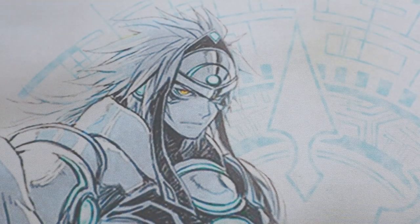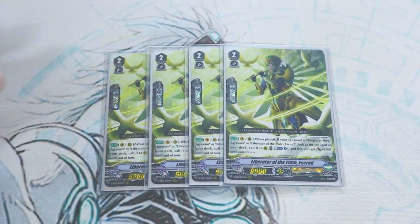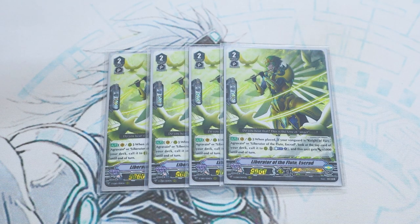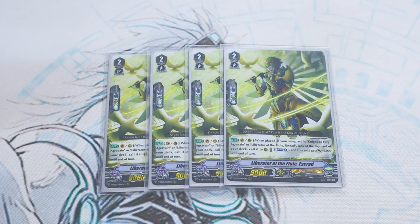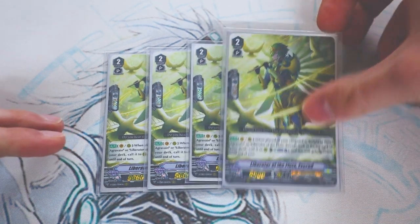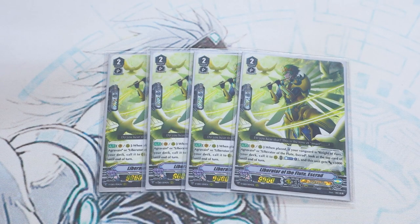We're now on to grade 2s — four copies of Liberator of the Flute, Ascrad. Ascrad's skill is if you have Agravain or Ascrad as your Vanguard and you place it, you look at the top card of your deck and you call it. You can also Last One to give Ascrad 5k if you want, though typically you won't. The key point is that plopping the top card down counts as two calls for Agravain's skill — so if you do Percival and then Ascrad from hand, you now have four units on the board, meaning four more calls during the battle phase.